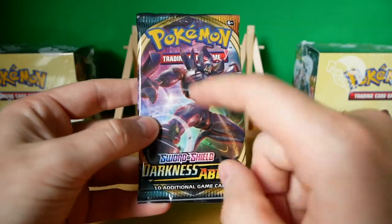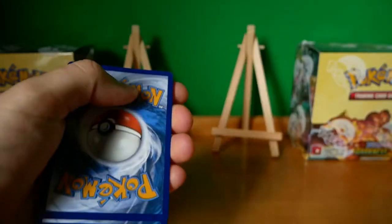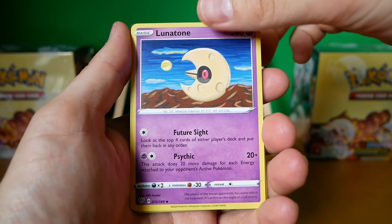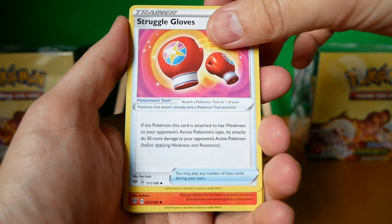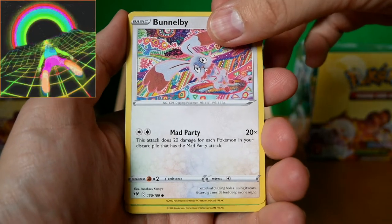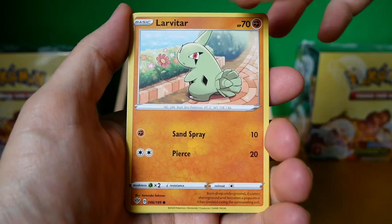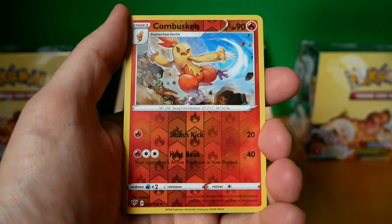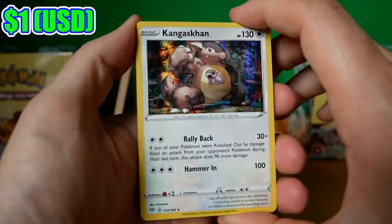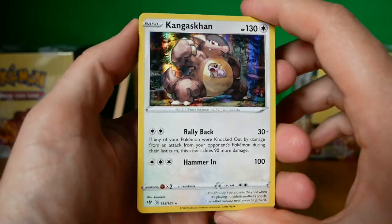First Darkness Ablaze pack is with the Grimmsnarl. I should have started with the Charizard pack but I don't think we've got one. Code card - first Darkness Ablaze opening, here we go. Fighting Energy, Lunatone who is looking at that moon like it's his father, Struggle Gloves, a Combusken, a very cool Bunnelby, a Paras, a Larvitar, a Golett, a Feebas, a Reverse Holo Combusken, and on the end a Holo Kangaskhan. Okay, that seems pretty fitting being Australian and all - that's my first Darkness Ablaze pull. I would much rather have pulled that bloody Charizard or one of the Rainbow Rares, but we've still got another one to open.